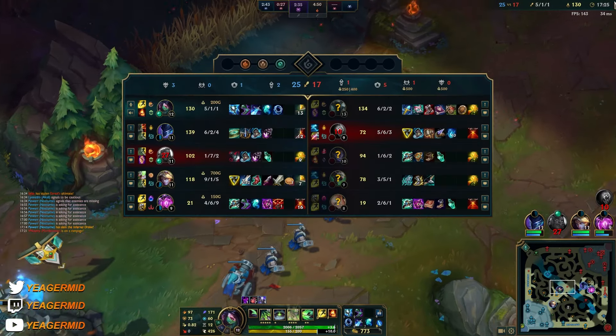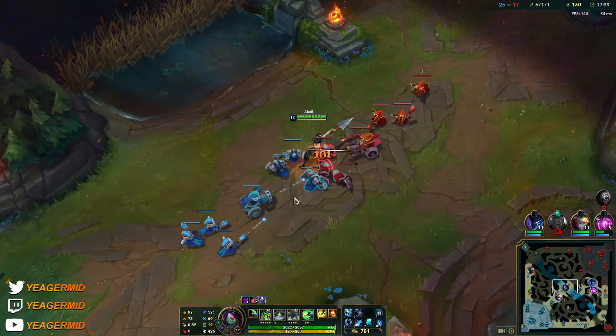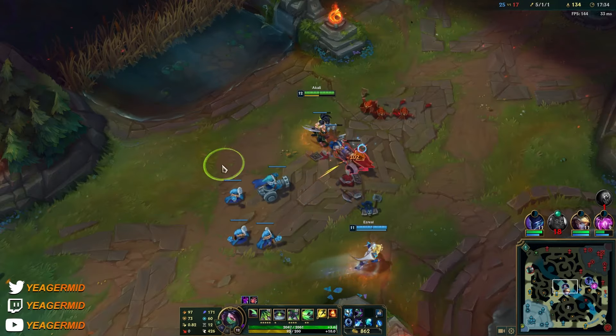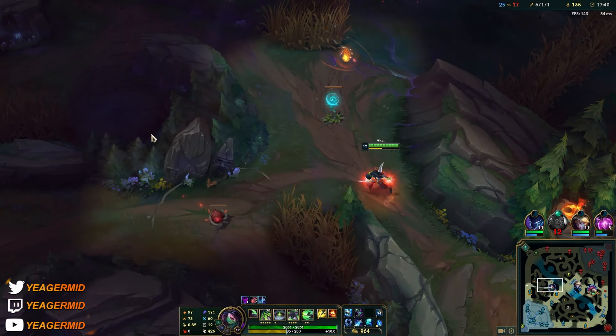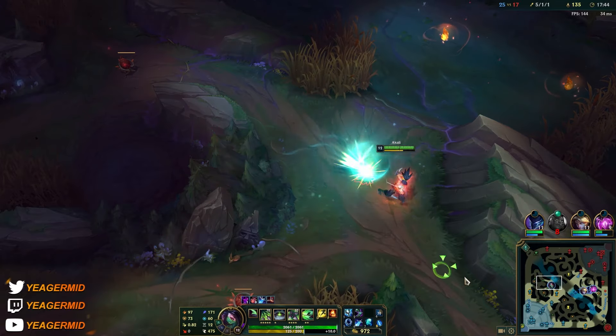That is a fat Mordekaiser — that is something you typically can't really deal with as Akali in normal scenarios. Of course if you're really fed you have much better options, but tanky champs are pretty hard to deal with. You would have to adjust your build for the extended fights.